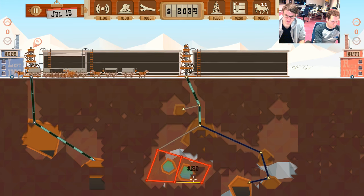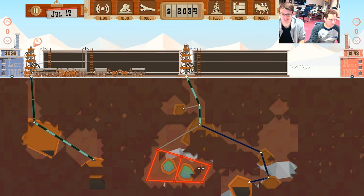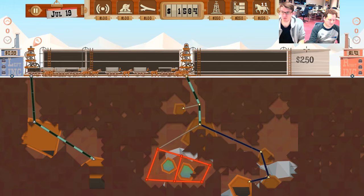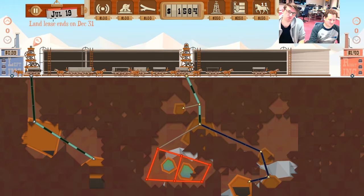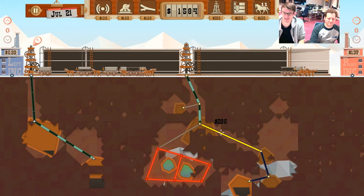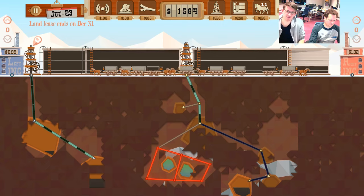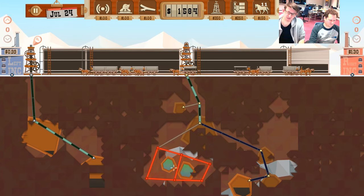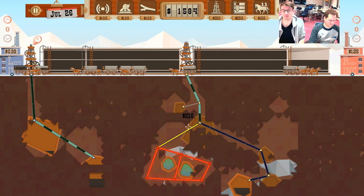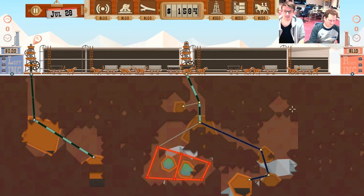As soon as the gas pockets come into contact with one of these pipes, they cease to grow. So it's a trade-off between having more space for them to grow versus having enough time for them to actually reach that size. Usually by November in area three you start pumping out gas - if you get these gas pockets to a large size it can take more than a month to pump all the gas out to boost the price, so you need to account for that extra time.